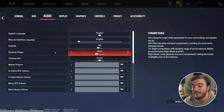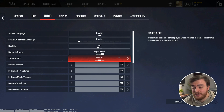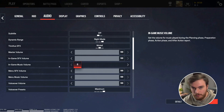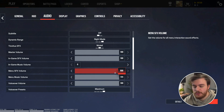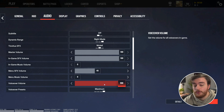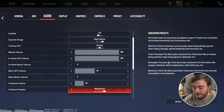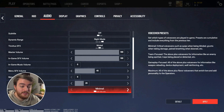On the audio tab, I'd definitely recommend changing dynamic range to night mode, so explosions are quieter and footsteps are louder — the dynamic range is smaller or tighter. Tinnitus SFX: muted is what I like here. In-game SFX: 100%; in-game music: zero for a competitive edge, though that's your preference. Menu SFX and music are your preference. Voice-over volume, which is the in-game speaking, you'd probably want quite a bit quieter, if not off completely. If you do want it on, you can change the voice-over presets to all flavor-adding voiceovers, gameplay-focused, team-focused, or minimal. Minimal is usually what I'd set it to, but team-focused — like enemies being spotted or traps being placed — can be super useful.